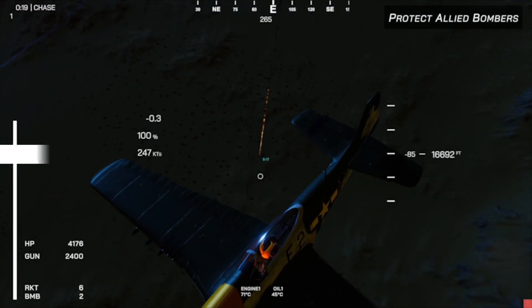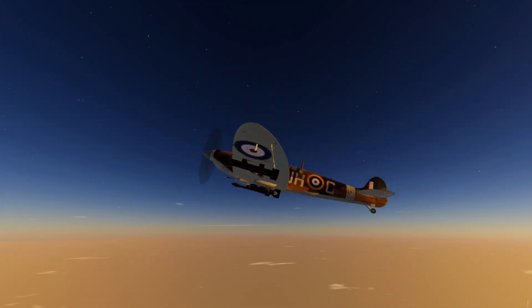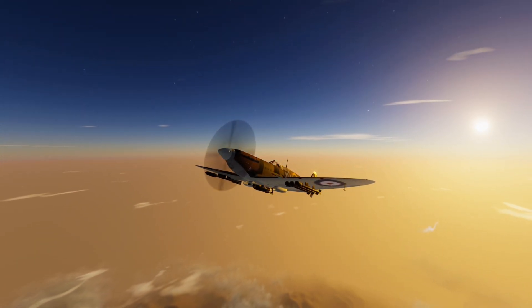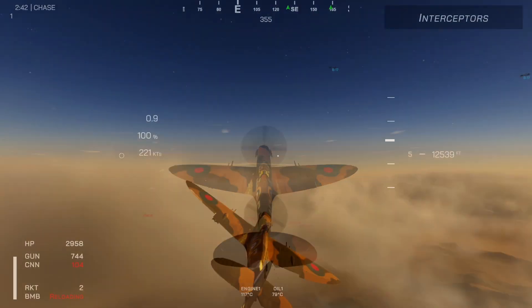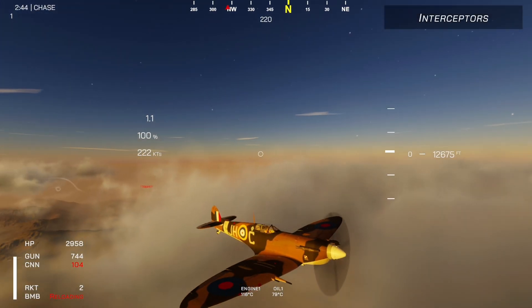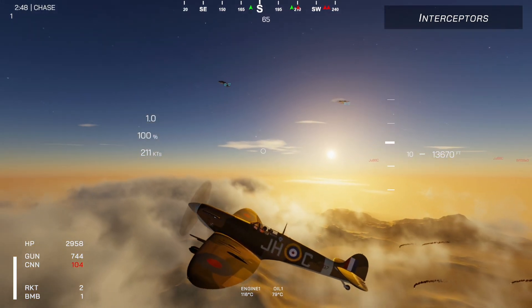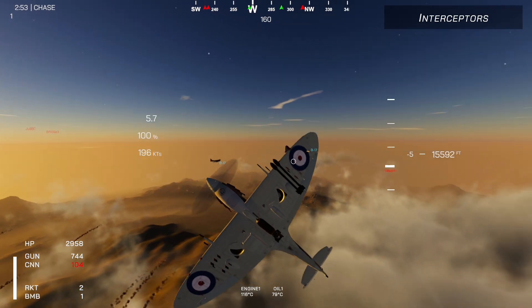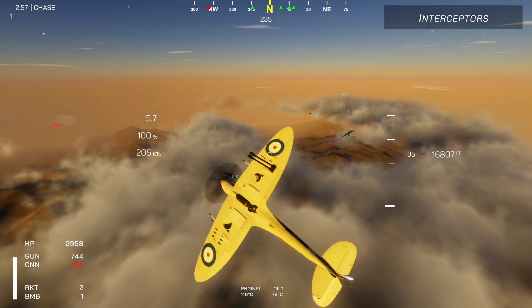A new variant of the Spitfire has been added to the game with a complete cockpit. The Spitfire Mark VB was one of the early Spitfires that was able to turn the tide against the Germans in Europe as well as the Japanese when they attacked Australia. Equipped with four 7.7mm and two 20mm Hispanos by default, cannons are capable of killing larger targets and other fighters in a couple of shots, with 7.7s as a backup with over a thousand rounds.